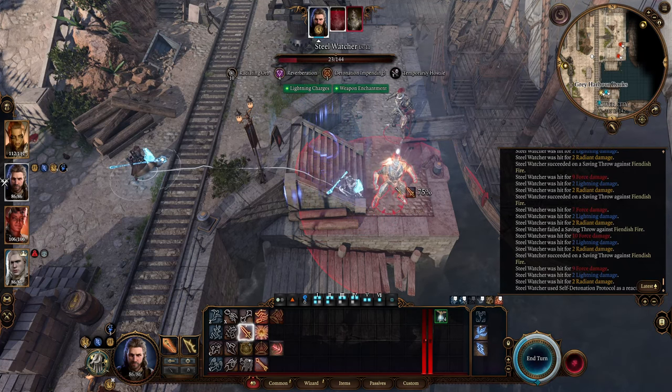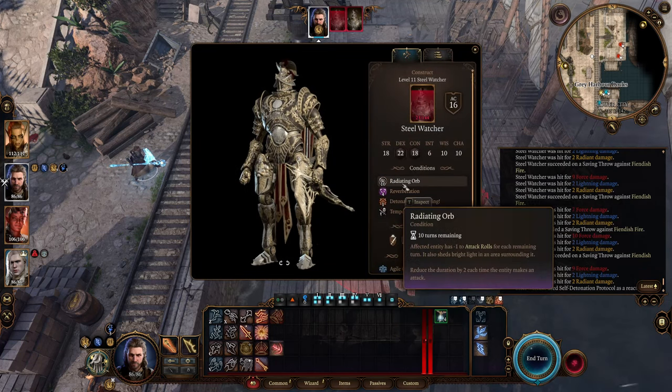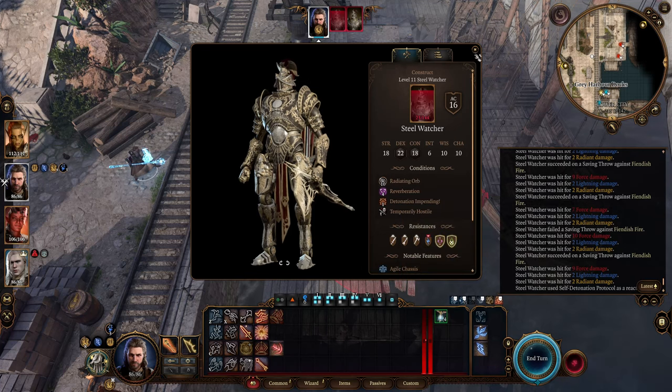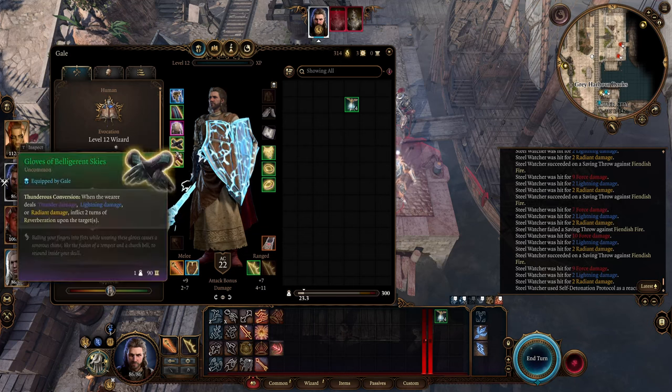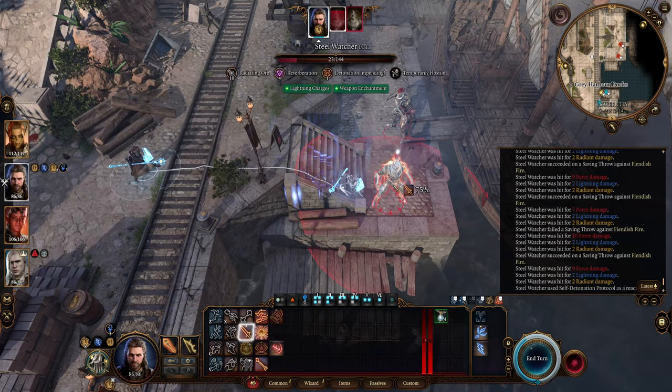I also do additional radiant damage from the Callous Glow Ring, which inflicts radiating orbs on the enemy, stacking up to 10 times — a huge debuff to their attack rolls. On top of that, I apply reverberation from my boots and gloves, giving them even more debuffs.